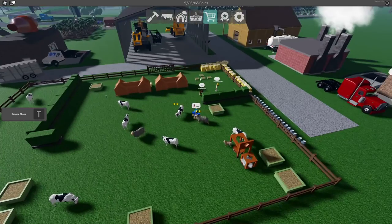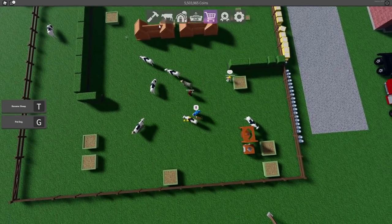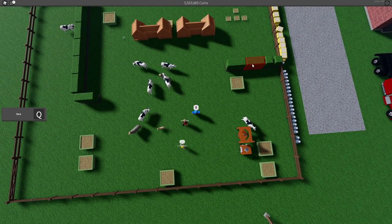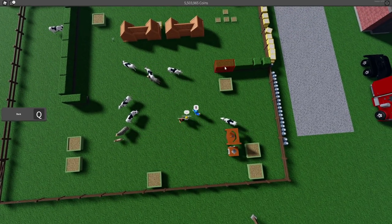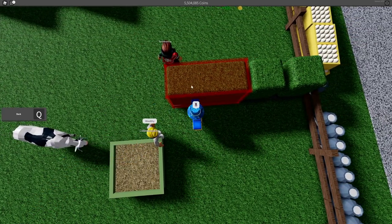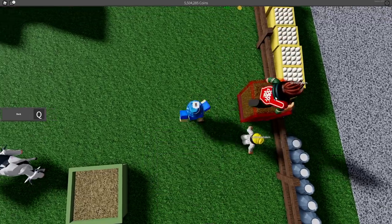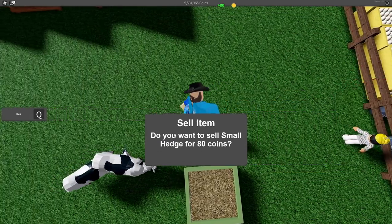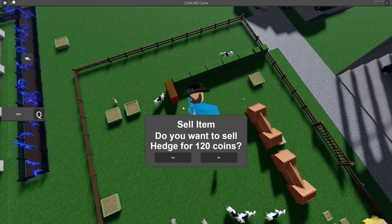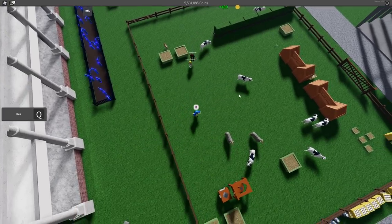We'll have to move it over here, but first we're going to clear out some of the animal feeders that could block the way. There is no multi-select in this game, which is one of my big gripes - I can't select multiple things at once. We're going to go ahead and delete all the hedges because right now they don't really do anything since there are no chickens to separate from the barn.